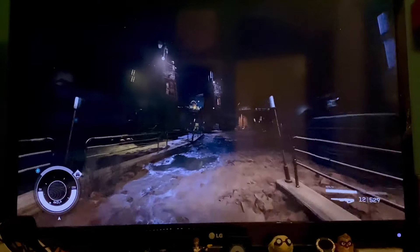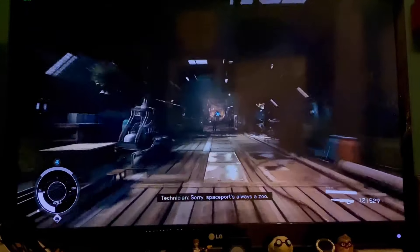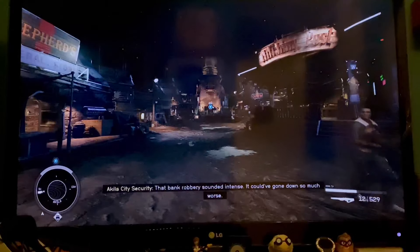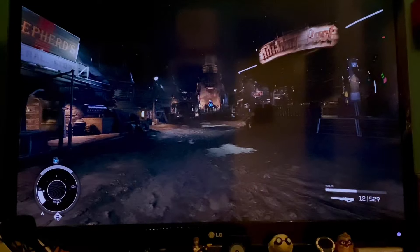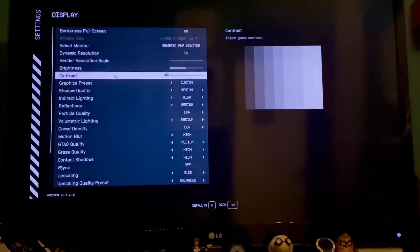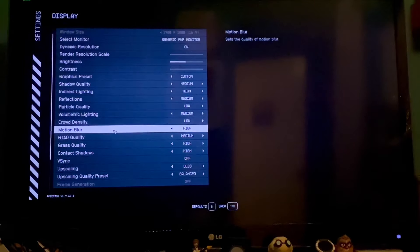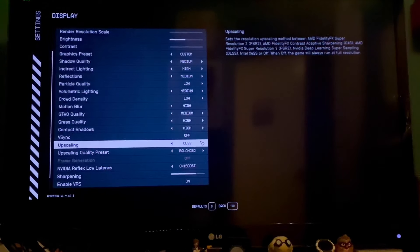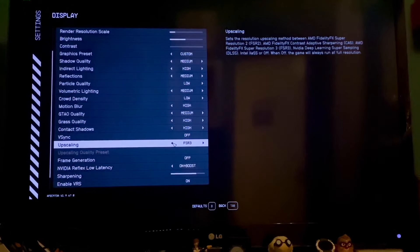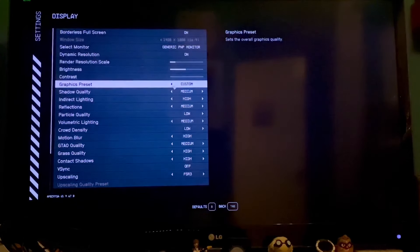Traditionally, Aquila City is one of the areas that will really hit the frame rate hard. We're running into the main area here and we're getting 46 FPS. I'll show you my current settings - this is on an RTX 2080. Most areas run fine with this and I'm currently using DLSS. So let's tick this over to FSR3 with frame generation and see what we get.